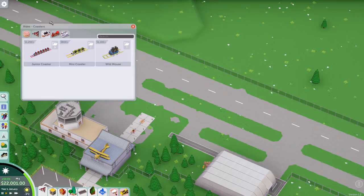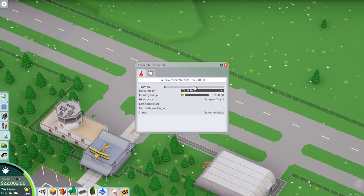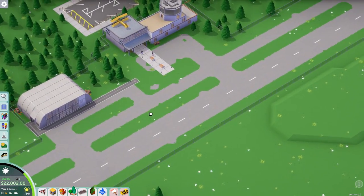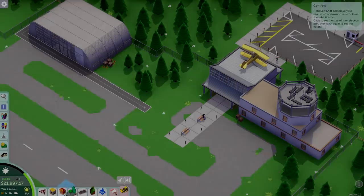In roller coaster tycoon 2 you just get all of the rides straight from the start, which I think is terrible. It's cool to get a progression in terms of what kind of rides you get. I do want to research something though, so I'm just going to hire a research team, not give them too much money, and have them look into thrill rides. I think it's a good time for a time lapse.